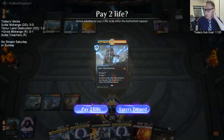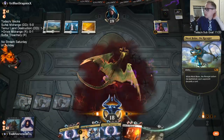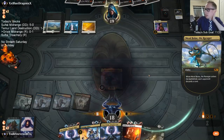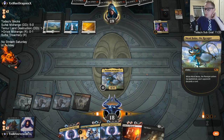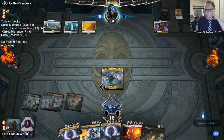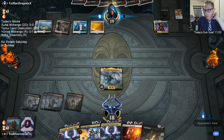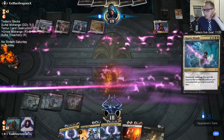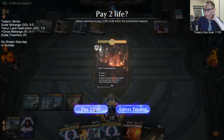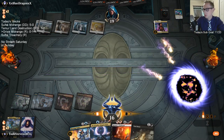This could have gone better for us in the early game. My opponent is probably just one land away from playing Teferi and then we lose, but now we're one land away from Dragon God — it needs to be a black source. We have double blue-red land so we need a black source. Got it — we're in there.